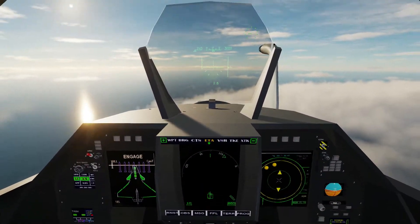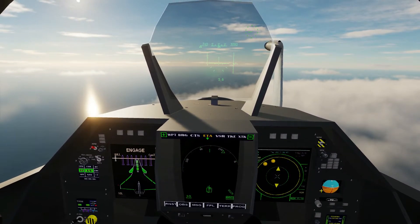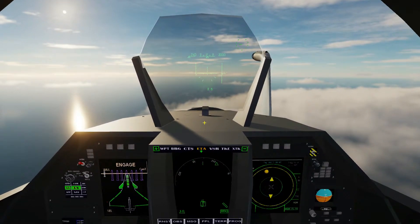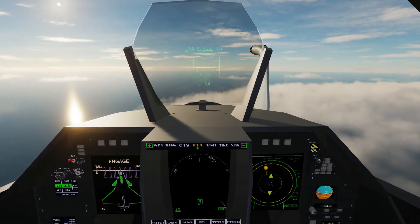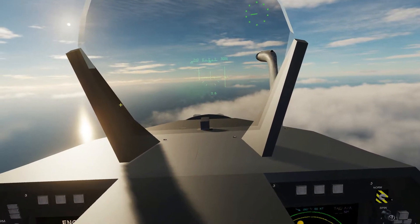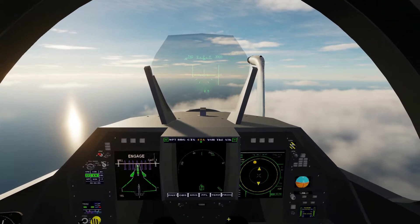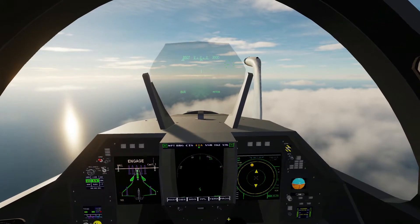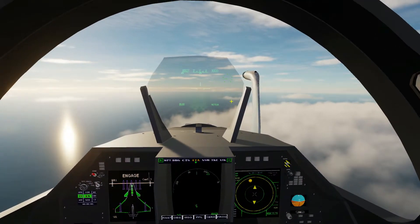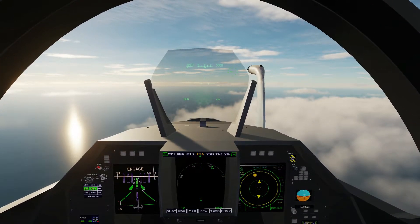Okay, so we are in the aircraft. We are in the armed mode. I've taken that annoying pitch ladder off. Currently being nailed by the MiG-29s, which are over there and over there. So what we're going to do is press the 2 key, or whatever you're bound to, for beyond visual range. As you can see, it's given me the choice of the Meteor. If I do weapons switch, you can go to AIM-120C.